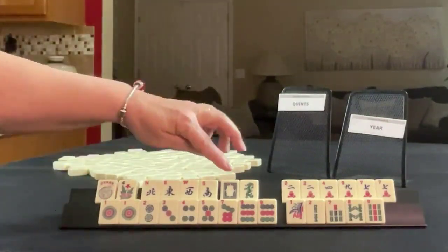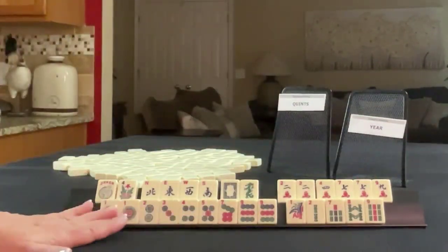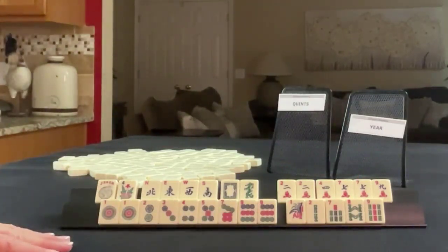We need to force quints here. We have a joker, flower, news, white and green dragon, two, four, seven, nine, pair of sevens, one, two, three, four, five, seven, nine, pair of nines, one, two, seven, eight, nine bams. Oh my gosh, we have ones and nines — so we need to do a year and quints. Quints two, four, six, eight in one suit. One, two, three — consecutive run. Okay, we've got lots of twos.